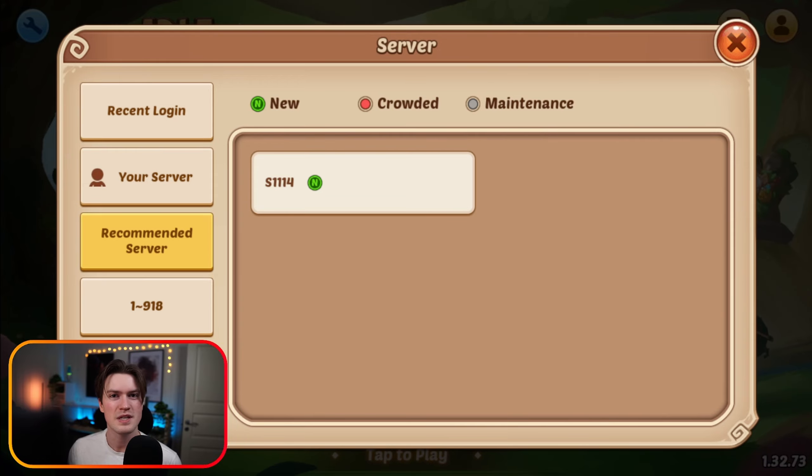First, some prerequisites that are not necessarily required but will help your early progress if you are starting a new account. I would recommend going to the newest server — you can always find it with a green N in front of it — because you get some small bonuses, it's easier to find friends for chapter missions, and easier to find a proper guild. Also, try to make a new account on a heroic summoning event, like Chinese New Year's, Halloween, Black Friday, or Christmas.